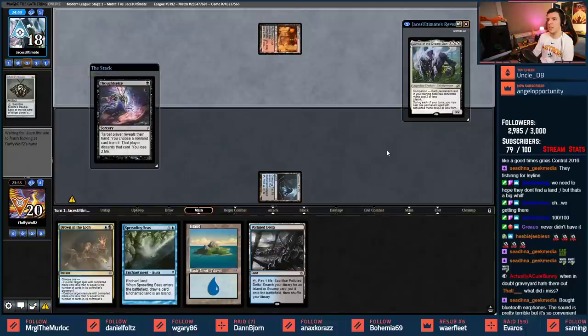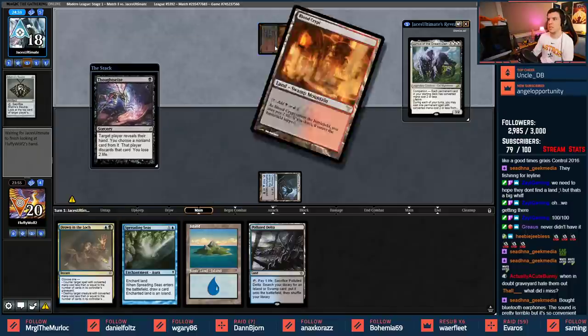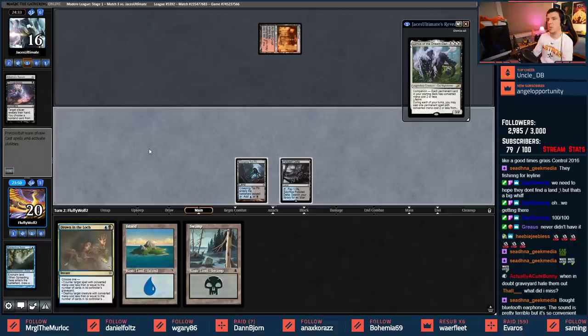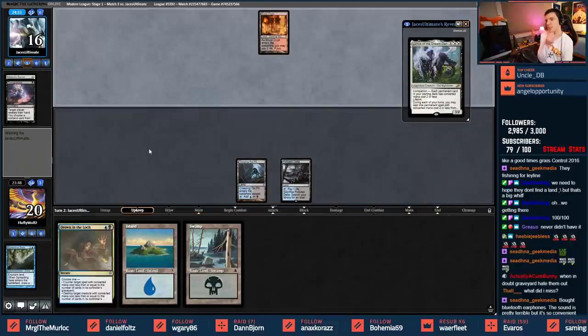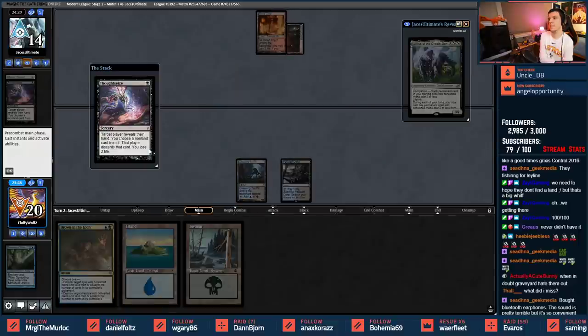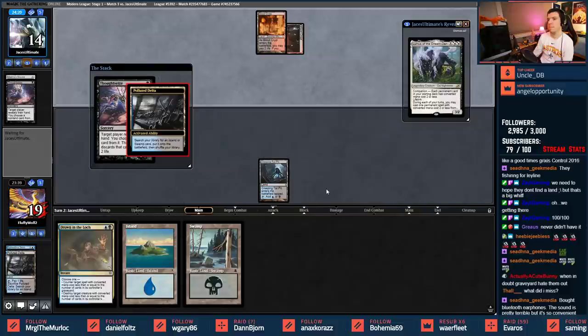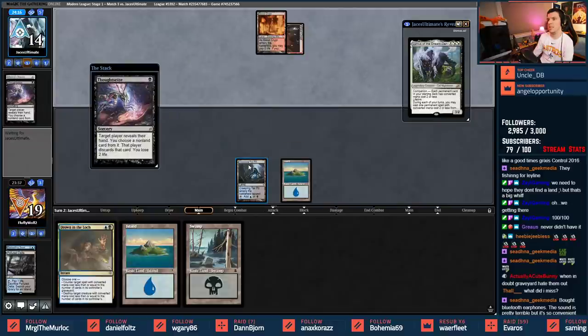Blood Crypt leads off for opponent - we Inquisition. They take the Spreading Seas, making me think they only have the one. We draw a Swamp and pass. Drown the Lock should kill anything they play - they have two cards already in yard. Opponent shocks in a Blood Crypt. Do I allow this to resolve? That's two damage to them and they'd take my Drown the Lock anyway. The only thing cracking here does is turn on Scourges - I'm going to counter it. That also hides my Swamp.